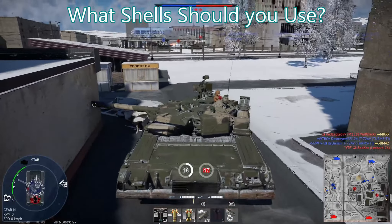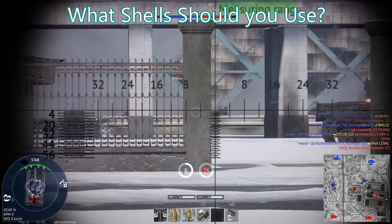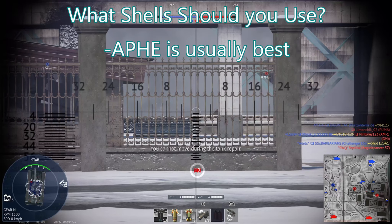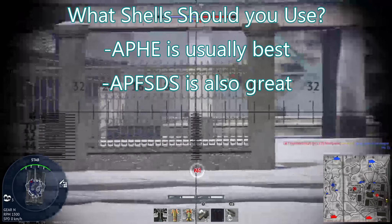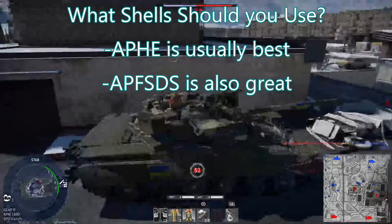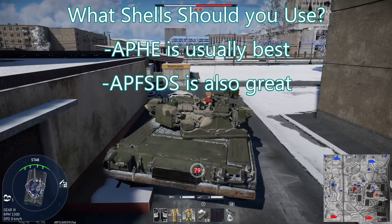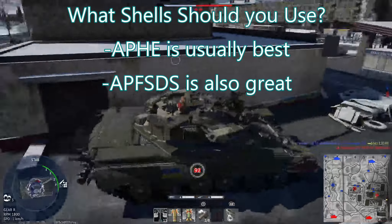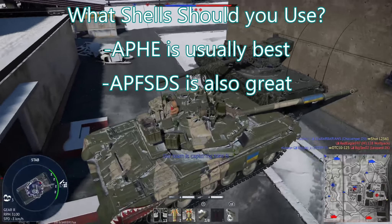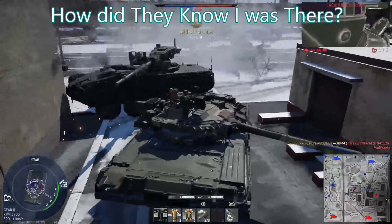For choosing your main shell: if a tank has a good armor-piercing high-explosive (APHE) shell, that's usually your main — it's very forgiving and can knock out crew anywhere in the crew compartment. If you have APFSDS (fin-stabilized discarding sabot, also called DART), that's almost always your best shell 99 times out of 100. Some tanks have HEAT or regular AP as their top round, making it less clear. At the end of the day, you need to learn how to read ammo stat cards and understand the different attributes, as it varies tank to tank.